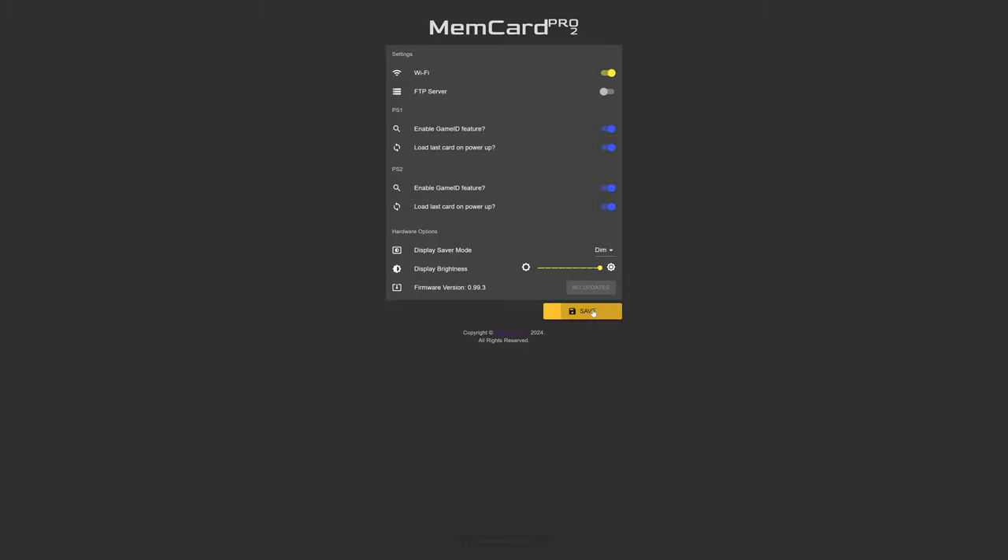With the image downloaded, go ahead and extract it. Inside the folder you'll see memory card 1-1.mc2 — the exact same file the MemCard Pro 2 creates by default. Get your MemCard Pro 2's SD card inserted back into your PC, open the PS2 folder, go inside the memory card 1 folder, and overwrite the memory card already there. Take it out, reinsert the SD into the MemCard Pro 2, and when you boot your PS2 you should see the FreeMCBoot screen pop up, loading you into the FreeMCBoot dashboard on the latest 1.966 version.